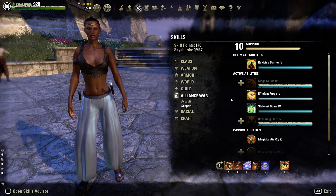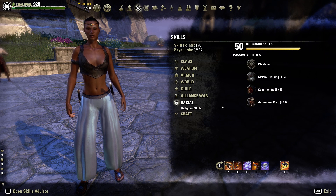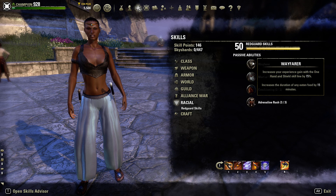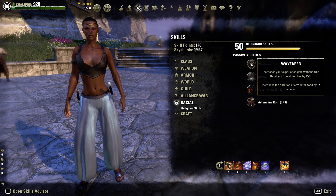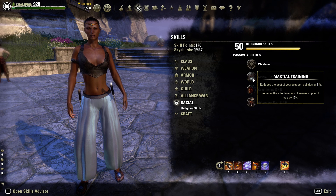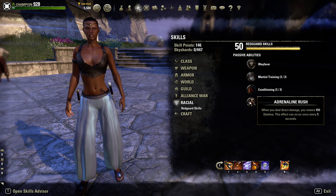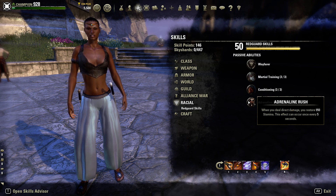We are a Redguard — going over the racial traits: Wayfarer gives increased experience with Sword and Shield and increases food duration by 15 minutes. Martial Training reduces the cost of weapon abilities by 8%, which plays really well into this build. Conditioning increases Max Stamina by 2,000. Adrenaline Rush: when you deal direct damage, you restore 950 Stamina — this can occur once every five seconds. So pretty much every five seconds you're getting almost 1,000 Stamina back on top of your recovery rate.